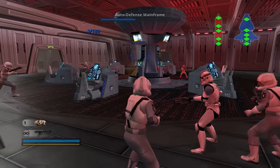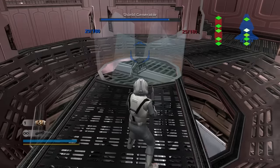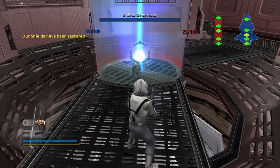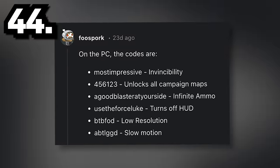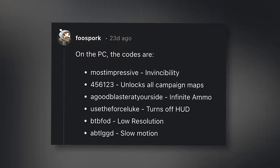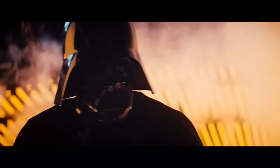Did you know that you can only repair the shields and the auto turret mainframe in Battlefront 2 after they've been destroyed in the space battles? In Battlefront 2, there's a cheat code for invincibility called 'Most Impressive', which refers to the phrase said by Darth Vader in The Empire Strikes Back.